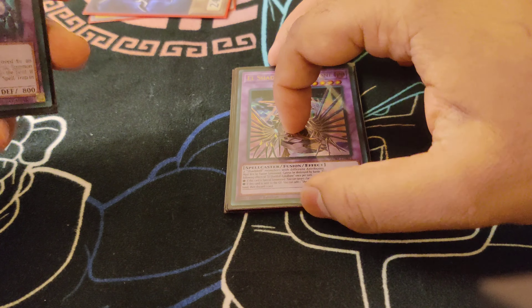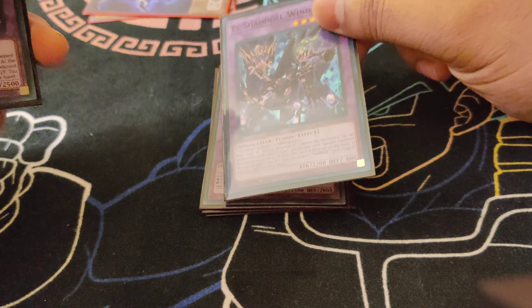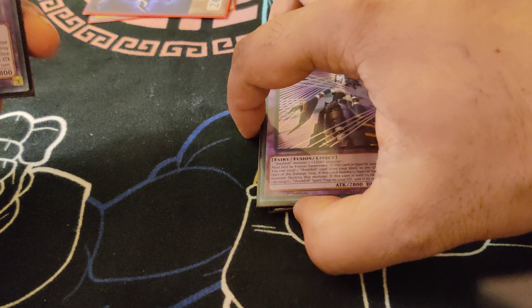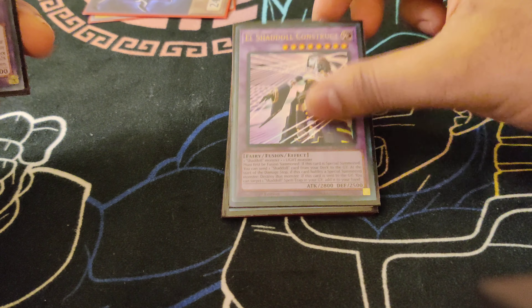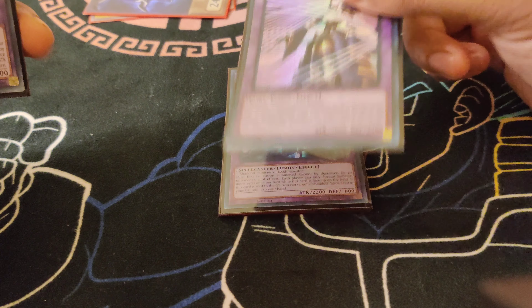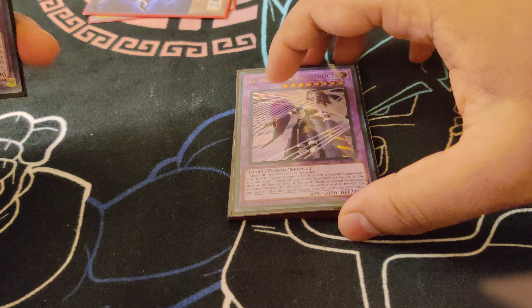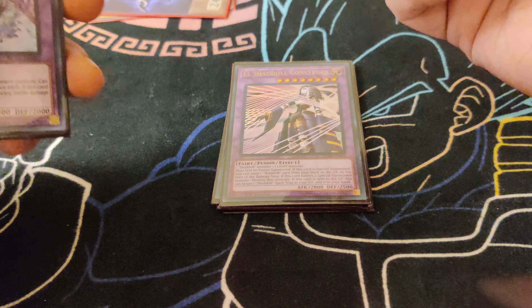The one Apollousa to search the Schism. The one Winda, obviously, to prevent your opponent from special summoning. The one Construct — sometimes you dump it to add the Schism back, or just to use your Schism to send a Light Monster from your opponent's side of the field to the grave, which comes in handy sometimes.